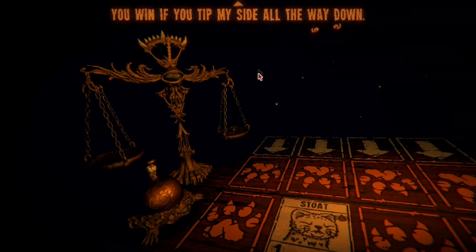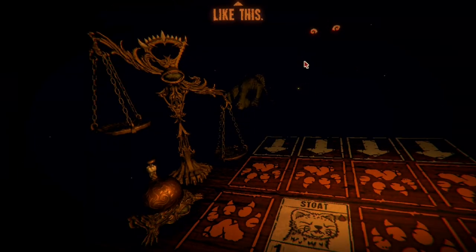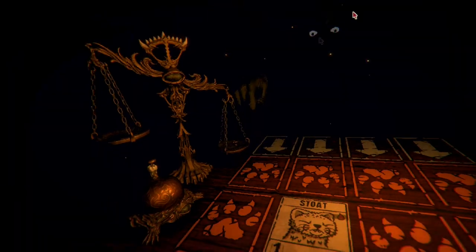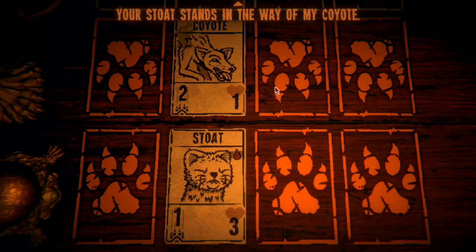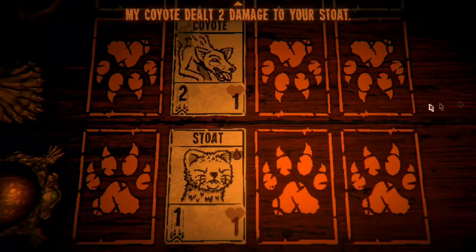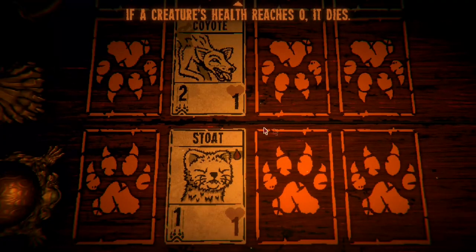Your stoat dealt one damage — I added it to the scale. You win if you tip my side all the way down. Ooh, like this. He's literally got his finger on the scale. It's my turn — coyote, or coyote if you prefer.